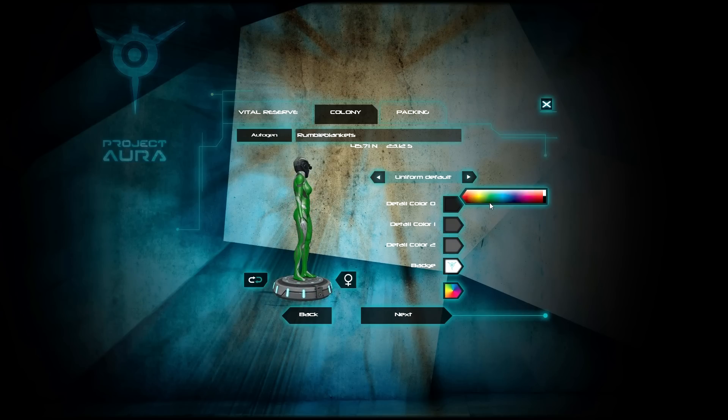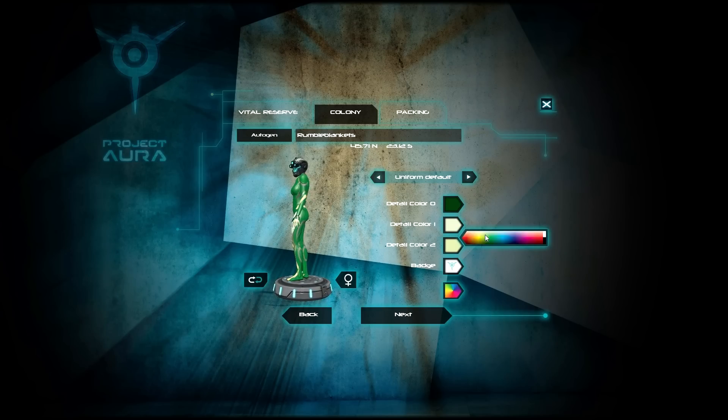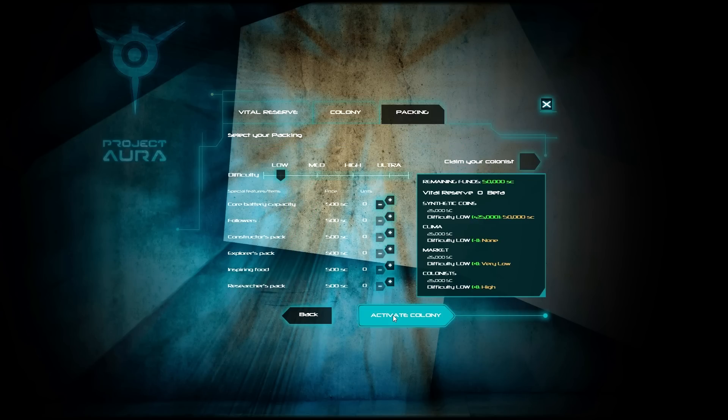I'm going to go with some green coloration — I want the darker green, not the brighter green. There we go, that looks good. And then for our second color I'm thinking either silver or platinum. Yeah, that looks good right there. Let's go with that one. I'm happy with my choice, so I guess we'll stick with that. The colony of Rumble Blankets has been created.